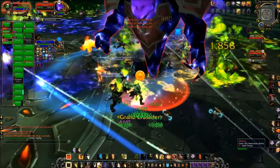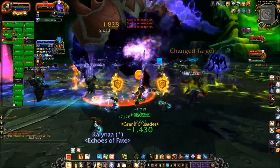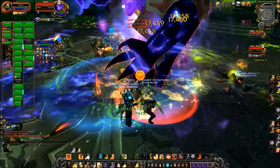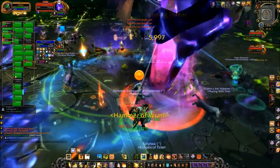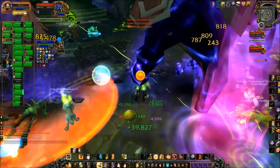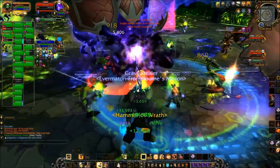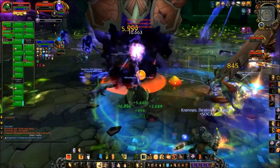Zul'Hordak will switch rapidly between Fel Surge and Void Surge, and Fel Strike and Void Strike — basically things start to get a little crazy. These abilities are very similar to their phase one and two versions. The thing tanks need to deal with is being prepared to tank switch pretty much constantly. Once there's a Fel Strike on one tank, you need to switch to get ready for the Void Strike — because it's probably a really bad idea to have opposites on the same tank; you may explode.